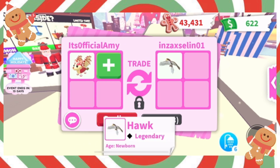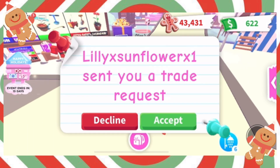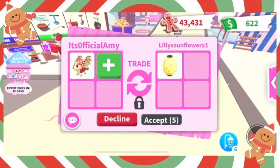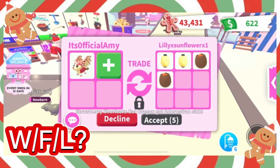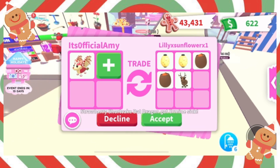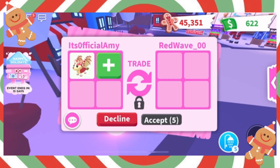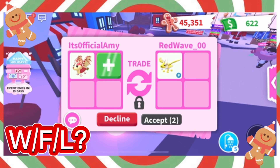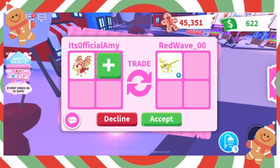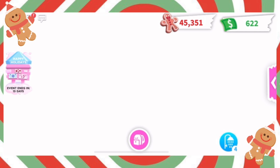We got a legendary hawk, which is pretty cool — I think they might be from the woodland eggs but I'm not 100% sure. Next trade had the reindeer with two cracked eggs again, but this time they added two Japan eggs as well, which are legendary. Overall I don't think the trades have been that bad — we've been quite lucky today. For our last trade they added a legendary flyable dragon, which will also be quite rare in the future.